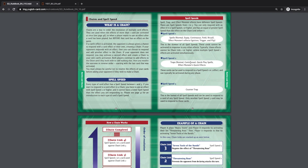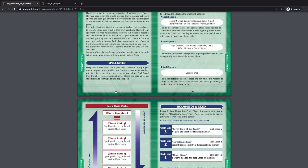Spell speed two effects include normal and continuous traps, quick play spells, and effect monster quick effects — like the Red-Eyes Dark Dragoon effect where you negate a card by discarding. These can typically be activated during any phase unless specified otherwise. Spell speed three is the counter trap — the fastest spell speed. It can respond to a card of any spell speed, but only another spell speed three effect may respond to it.